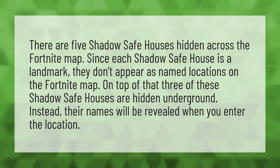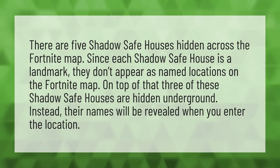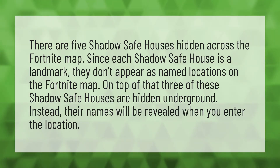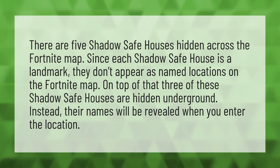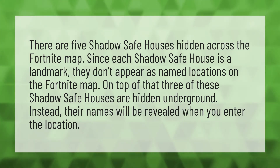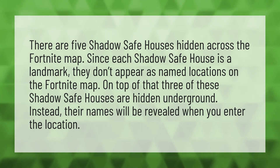There are five shadow safe houses hidden across the Fortnite map. Since each shadow safe house has a landmark, they don't appear as named locations on the Fortnite map. On top of that, three of these shadow safe houses are hidden underground. Instead, their names will be revealed when you enter the location.